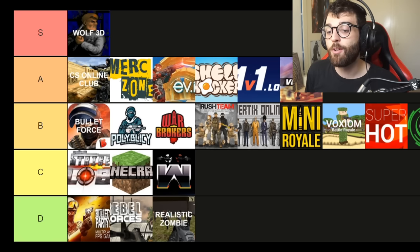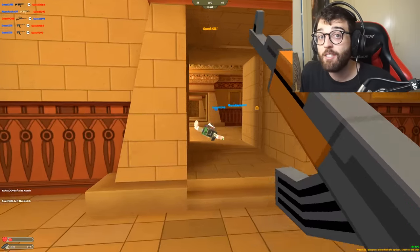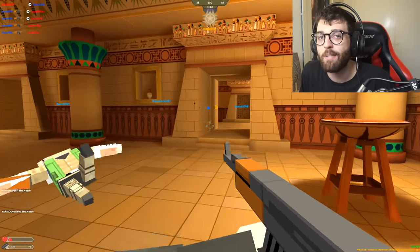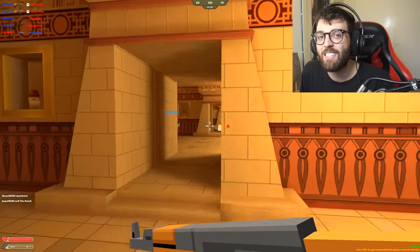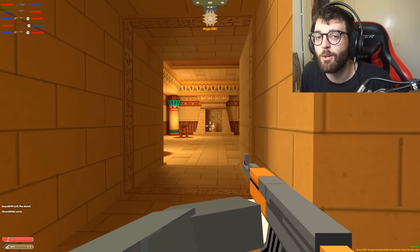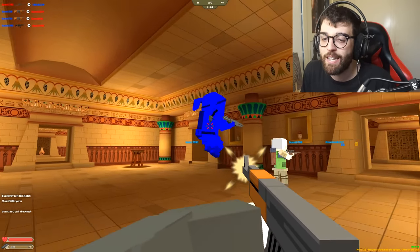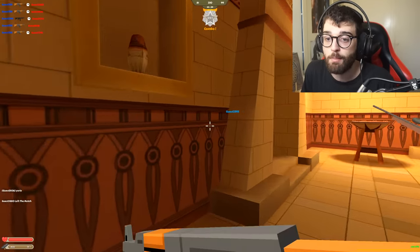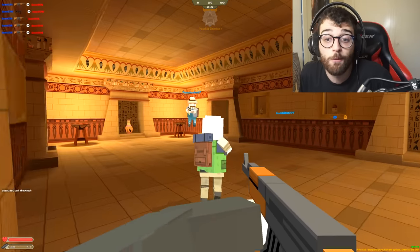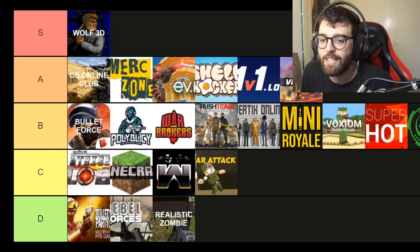Since we talked about Rush Team, let's talk about War Attack — the third game in the trio by the same developer, and definitely the weakest of the three. Visually it's quite nice with a cartoony aesthetic, but that translates into gameplay that doesn't feel hard-hitting. When you take somebody down, they just kind of fall down — there's not much response and the gameplay isn't fulfilling. It doesn't have the scale of Rush Team or the polish of PolyBlicky. It was made after Rush Team and before PolyBlicky, and you can see how PolyBlicky transformed the experience. War Attack is still fun and people still play it, but it's my least favorite of the three — going in the C tier.